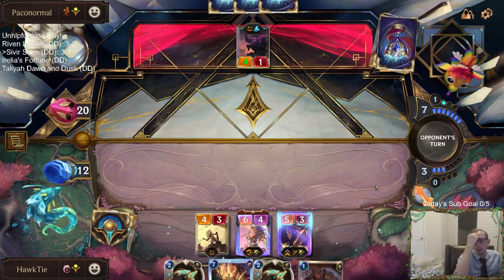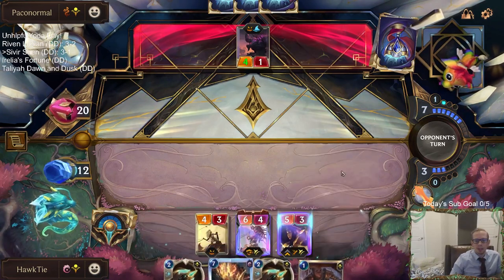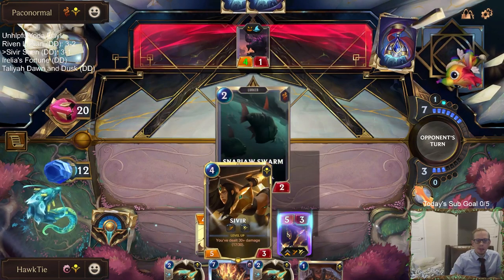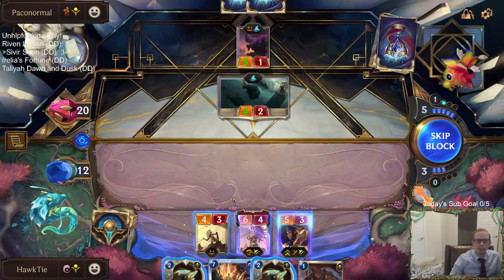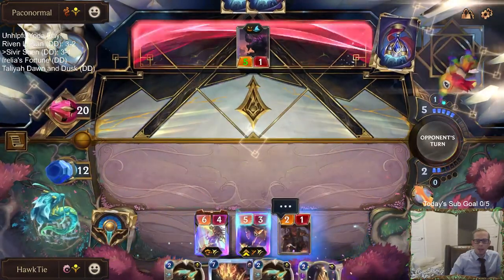Treasure Seeker is just going to do a great job leveling up the Sivir. We can have Treasure Seeker plus Waking Sands — go first, that's 7 damage, gets me to 24. And then Sivir's at 29... now that'll be 30.